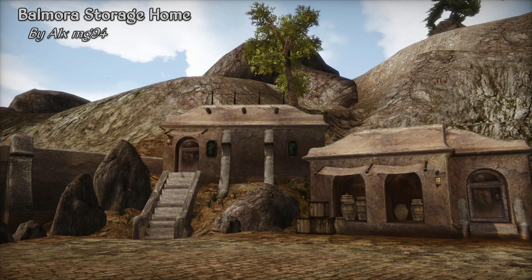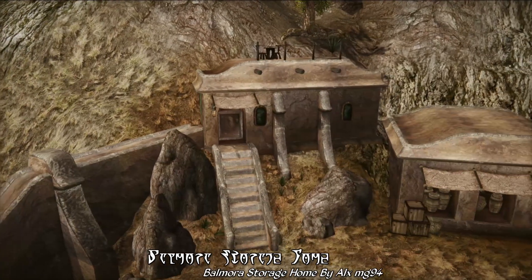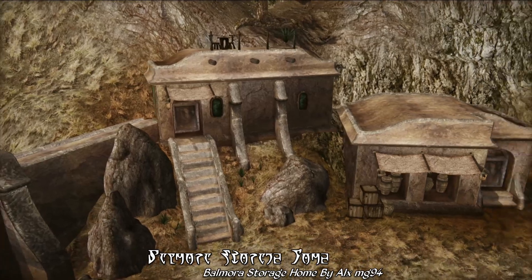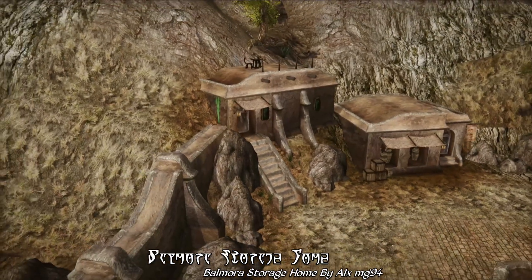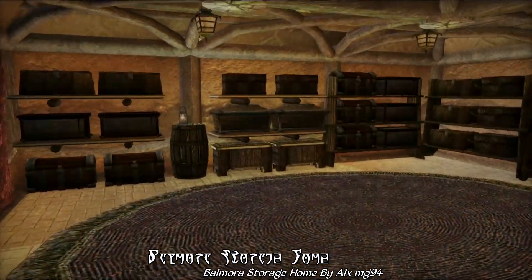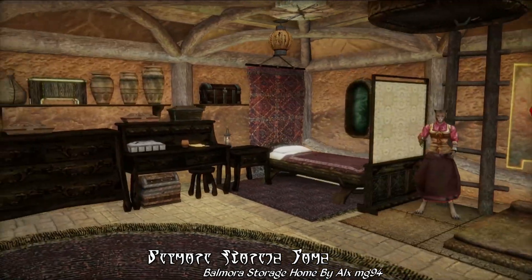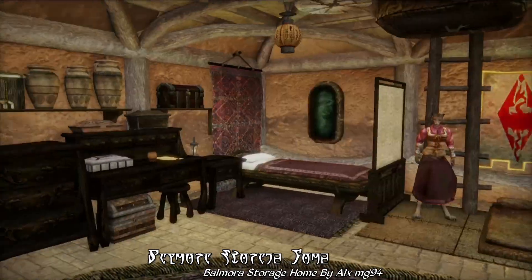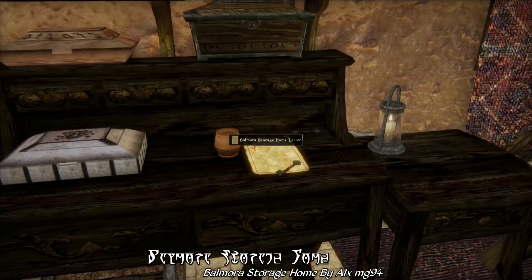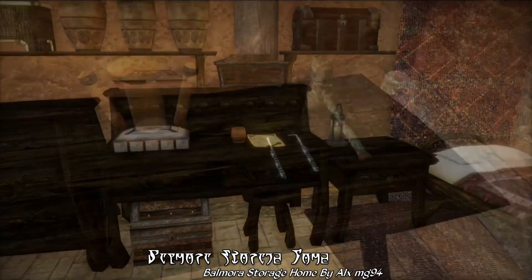Moving on, for House Mod of the Week this week, we have Balmora Storage Home by A1XMG94. As the name would imply, this mod adds a new player home to the Market District in Balmora, right along the southern wall of the city, with a perch that gives a good view over the city streets and plazas of this Great House of Hlaalu capital. There's even some rooftop dining to take in the view. Heading inside, you'll find a rather small and compact home, complete with lots and lots of storage — dozens of chests, a bed, a personal merchant who can also repair your gear, and a note of introduction from the mod author.